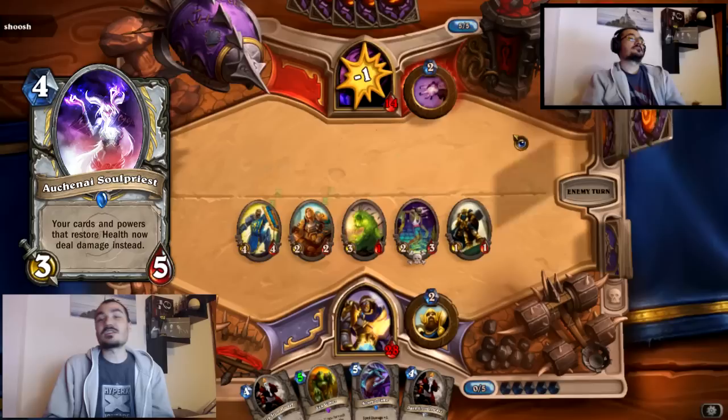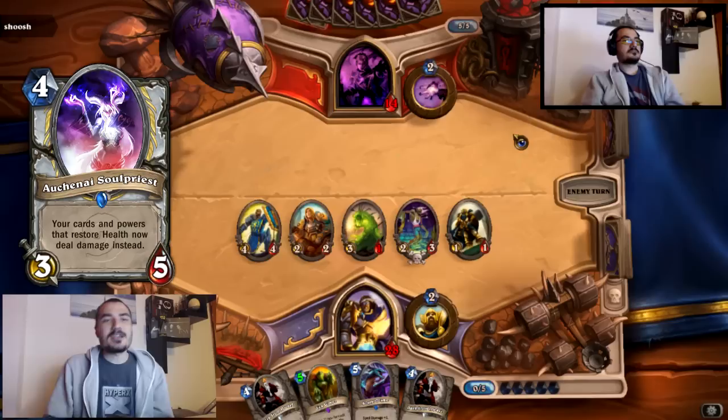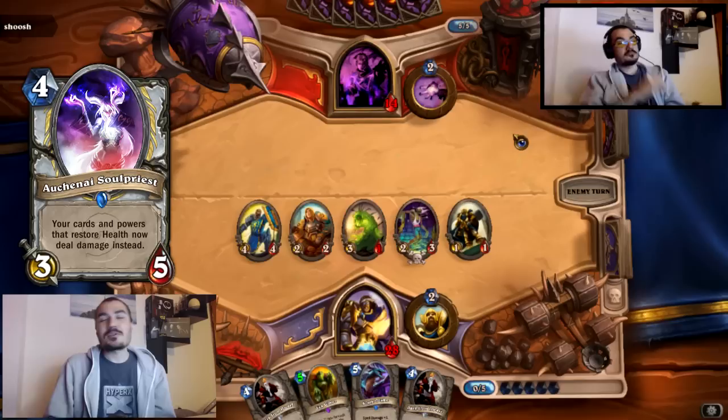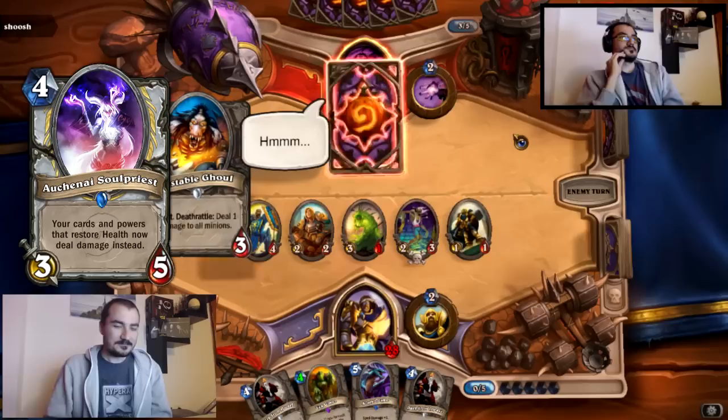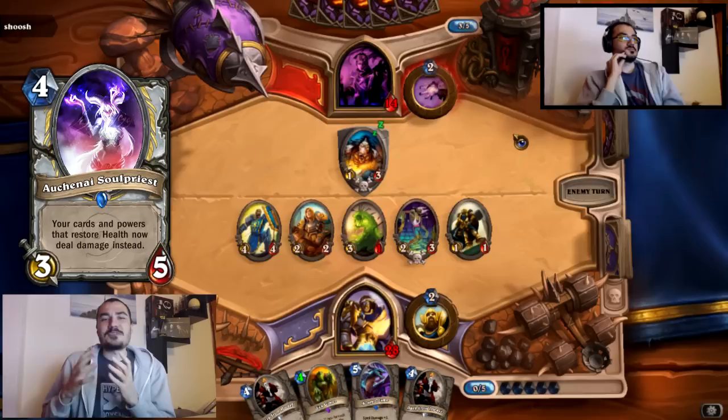In constructed, because mana efficiency is such a big thing and decks are finely tuned with two-drop, three-drop, four-drop combos, you often don't get those chances to use hero powers. Doing two damage often doesn't make a significant difference against Handlock or Druid. That role is filled by Auchenai Soul Priest, which gives you Shadow Form for as long as the creature is alive and lets you heal in the late game when needed.